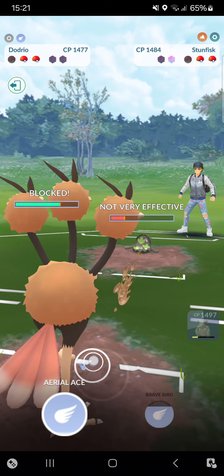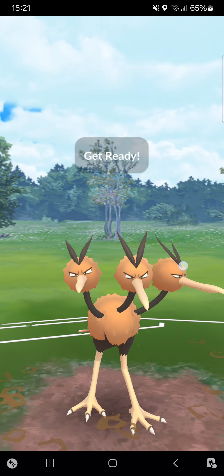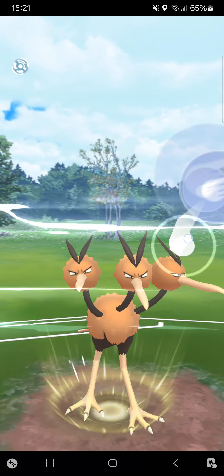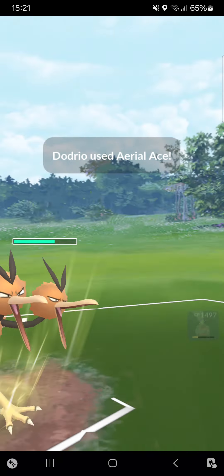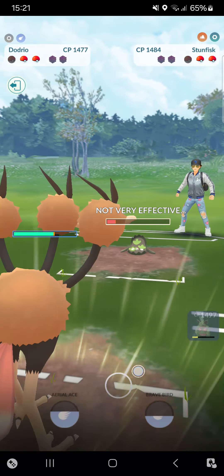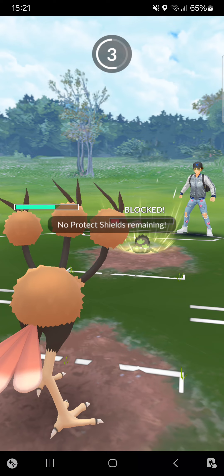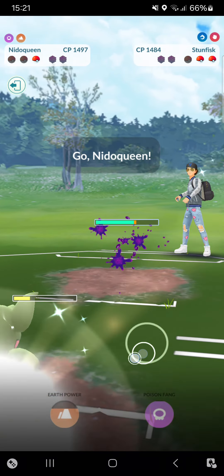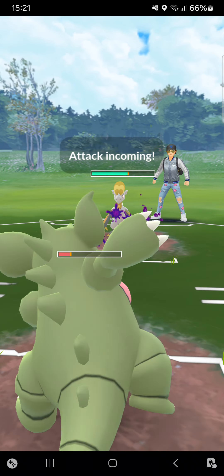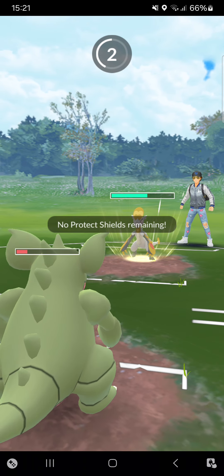I think I have to stay in here. Opponent Rock Slides — totally fine. Going for an Aerial Ace, trying to get rid of this Galarian Stunfisk, but they'll probably shield it — exactly. And now they go for Rock Slide — that will be able to KO my Dodrio. They make it to a move and I've lost. That's really unfortunate.